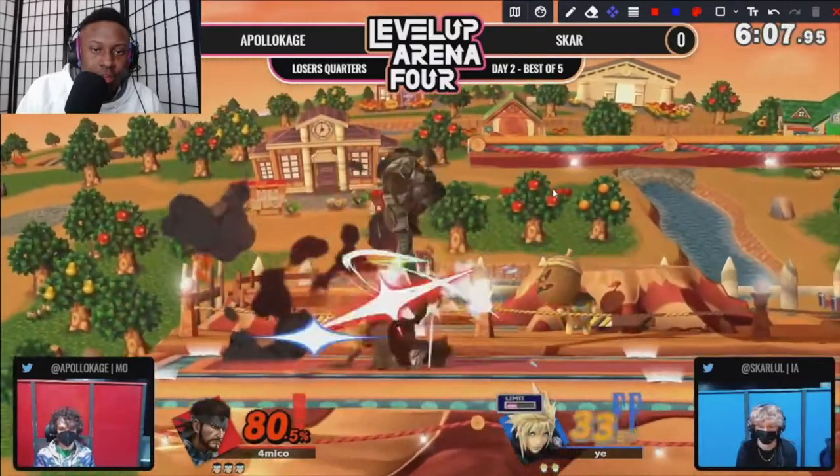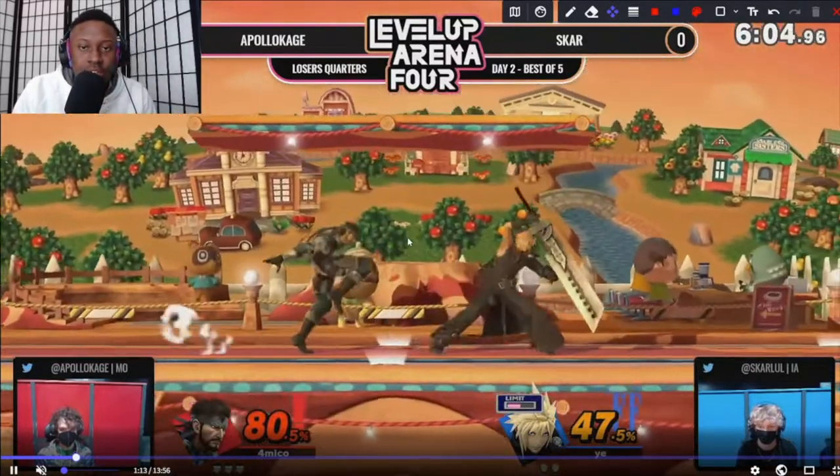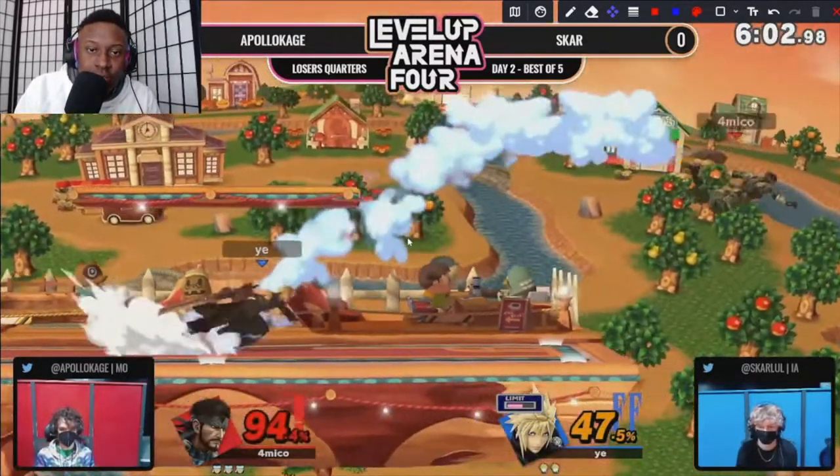We see the grenades coming out here — very good out of shield — and then he uses the C4 to try to catch this. Unfortunately Scar doesn't do a normal get-up; he rolls in, which Apollo is a little bit too late to punish there. But the C4 is still accomplishing its goal.